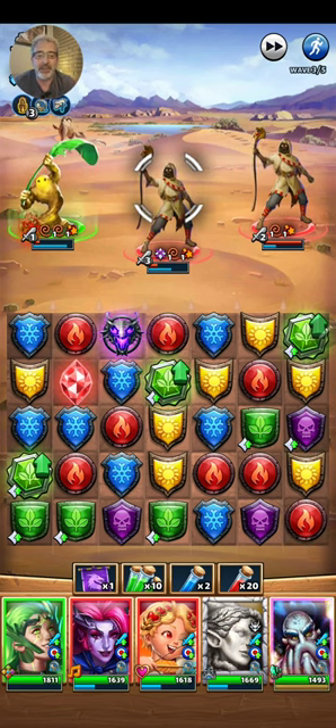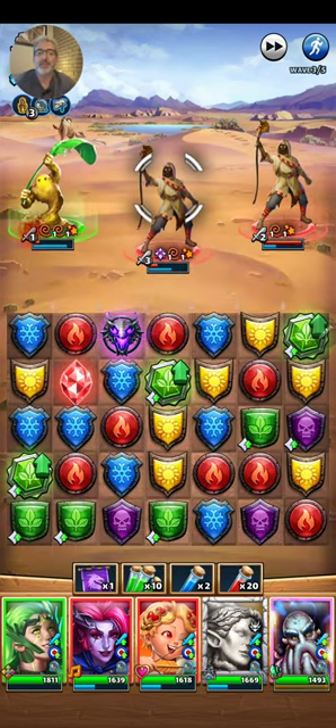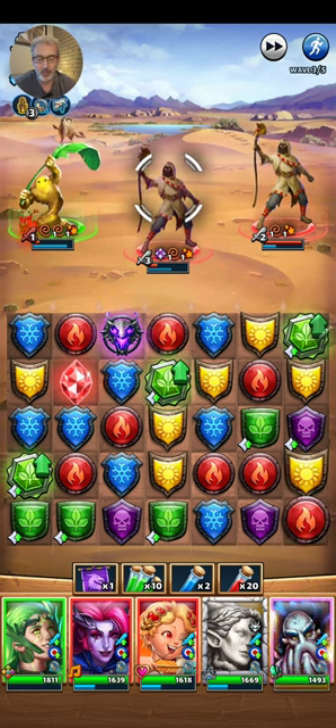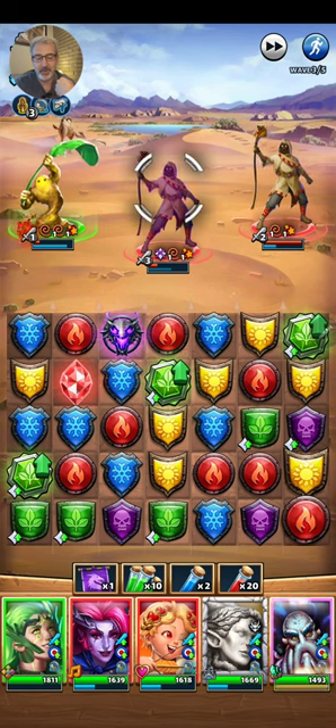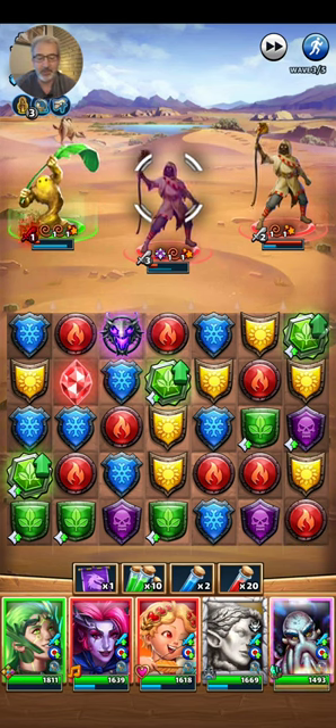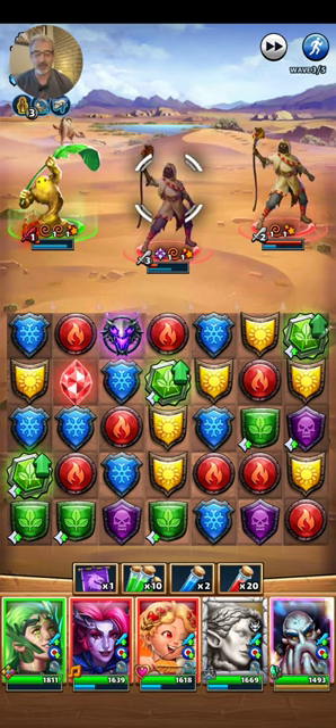The rumor that keeps getting perpetuated is that as the damage percentage increases — for Penulite it's 245 — there's an exponential increase in damage, and that is 100 percent false. Penulite hit for 245 at 520, and Zandrella hit at 450, which is almost double the attack, and went from 520 up to 986 — which is proportionate. It's a linear increase: almost double the damage for almost double the attack. There is no exponential climb. If there were, that 450 percent would be around 1500 damage.